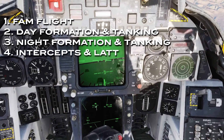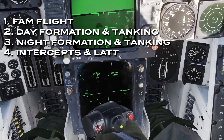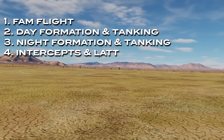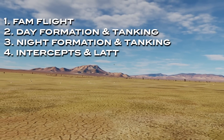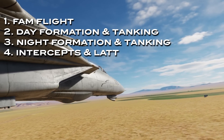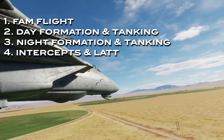In mission four, you'll practice basic intercept runs and geometry against Paco, learning how to get the right amount of lateral separation and turning room. Then you'll detach for some LAT — low altitude tactics training. Chig, your Instructor Ryo, will guide you through this. You'll learn how to fly the Tomcat safely at very low altitudes: 450 knots at a mere 100 feet above the hot desert floor. Then you'll practice the mechanics of low-pop attacks.